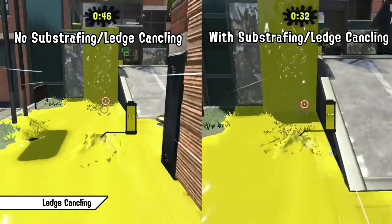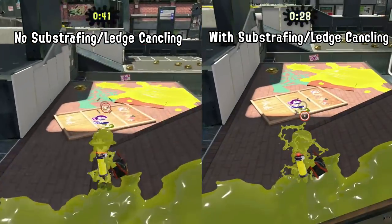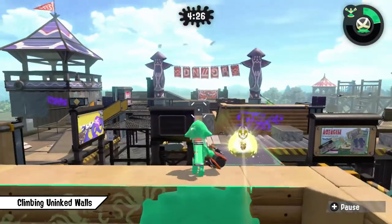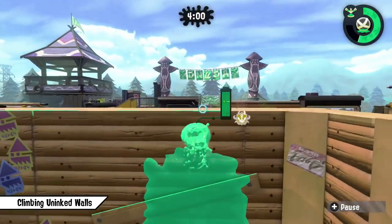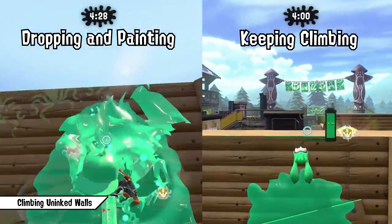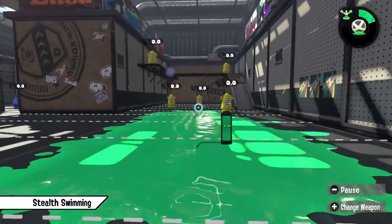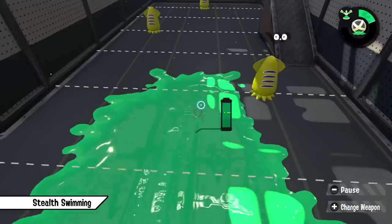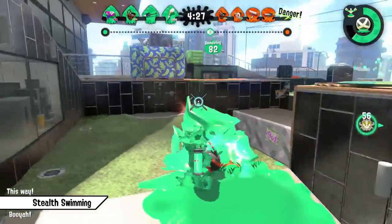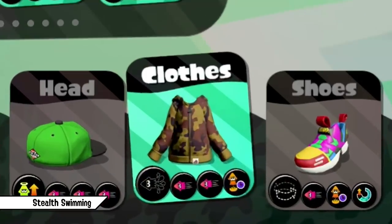Just look at that clip here — you can clearly see the difference between not using substrave and ledge cancelling versus using both techniques. Also, if you keep climbing a wall and the path to the top is not inked entirely yet, it can be faster to just keep swimming upwards instead of dropping and painting the wall, since you can paint the wall a little bit with your ink itself — so just keep pressing B to get up there. Another commonly known technique is F-swimming. With just tilting your stick a little bit, you're able to swim without leaving a trail. It's especially useful if you want to go for a sneaky flank or just when you don't want to commit to squid ninja entirely.